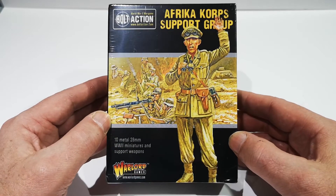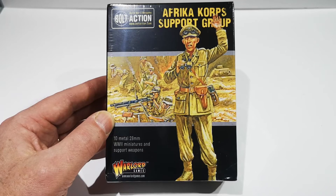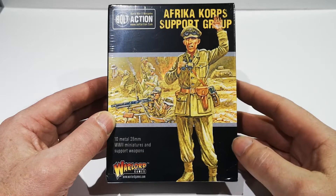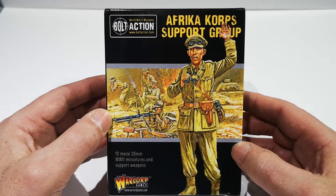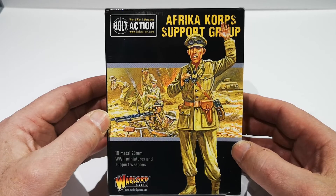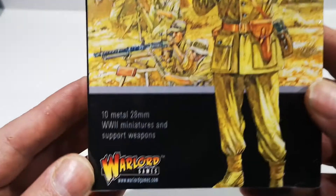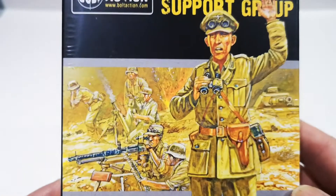This has been released to coincide with the release of the Commonwealth Infantry. There's an Africa Corps Support Group and a Desert Rats Support Group. Both contain basically the same type of soldiers, and this one is for the Africa Corps — ten 28mm World War II miniatures and support weapons.